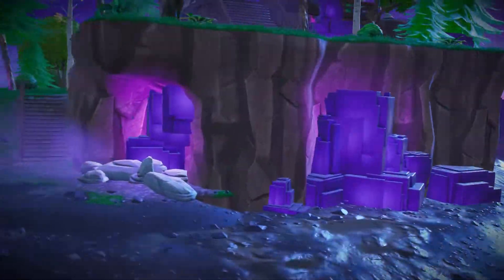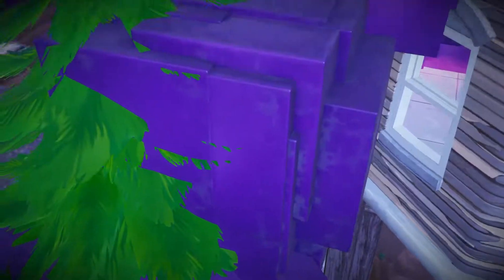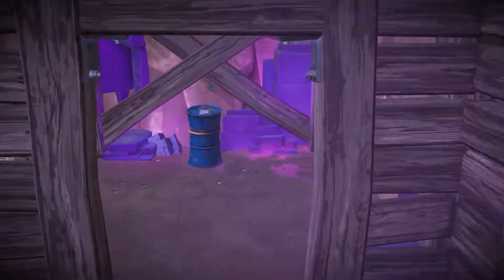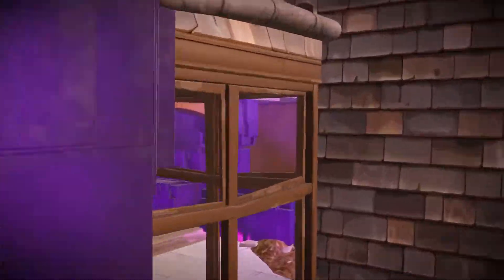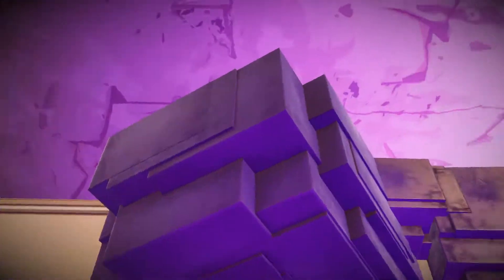The purple material in the floating island area, which first appeared when the first ruin next to Pleasant Park opened up, has been growing steadily after everyone activated. It's now reached a point where it's nearly completely overtaken the house, and the next update will probably completely destroy the house — or at least make it unwalkable inside.